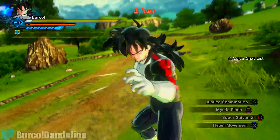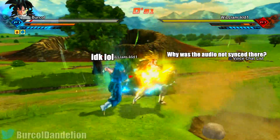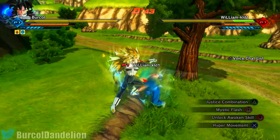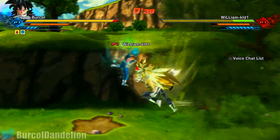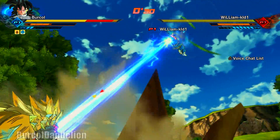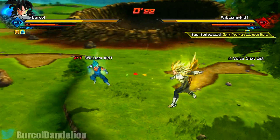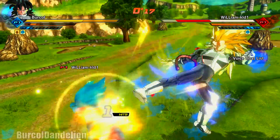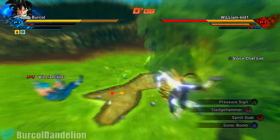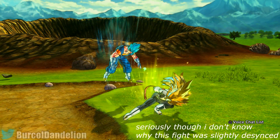This guy also picks Super Saiyan Blue Vegeta - can't say I'm surprised. He gets a very nice parry block as I go for the Ki Blast. Because I want to try and win within a minute, I need to make sure I drain their stamina. There's about 25 seconds left and it's looking fairly even. He does have more Ki than I do, but I go for a combination which gives me a massive lead. He goes for a stamina break - I break his guard into the sledgehammer, and that's going to be game. 3, 2, 1 - quite literally within the last second!